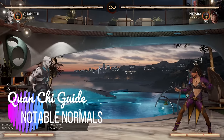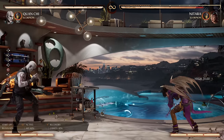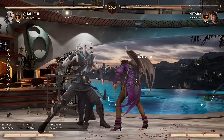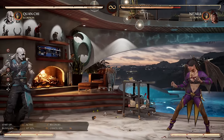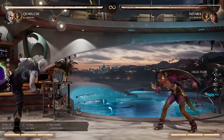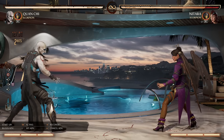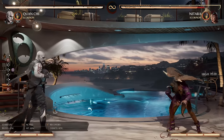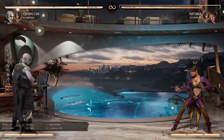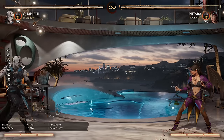Now let's talk notable normals. The showstopper: Stand 4. I kicked you in the back of the head from full screen — that's how this move works. A lot of his normals kind of double as effective projectiles. No matter where you are — right beside you or full screen — Stand 4 will go there. If you're in the air at the top of a jump, it can catch you. This is an amazing button. The only weakness is that from full screen, barring certain cameos, you can't get too much combo damage from it.